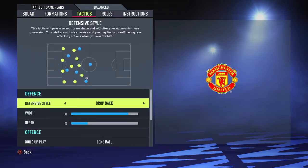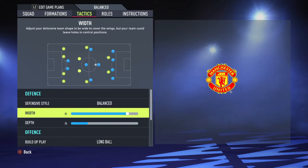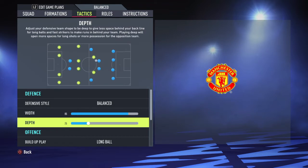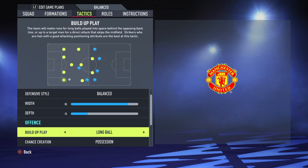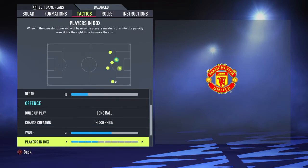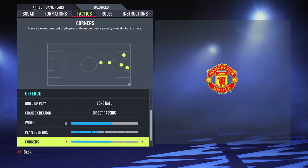Now we go to tactics. United is not an all-out attacking team, so instead of playing drop back I go with balanced. Their width is wide but they are not really pushing forward. I put the depth low and width wide. We normally play long balls because of Bruno Fernandez and Pogba — direct passing, because we like to take counters.